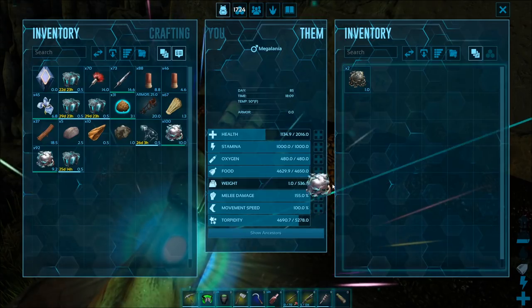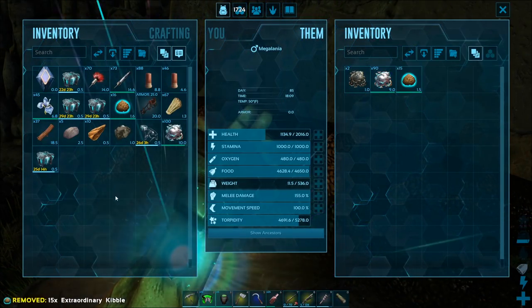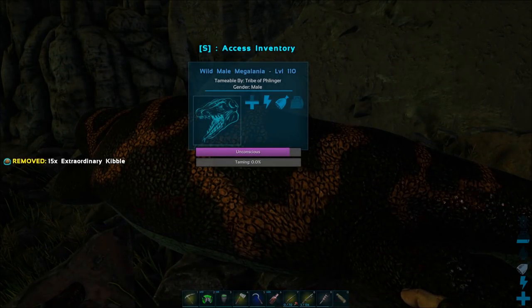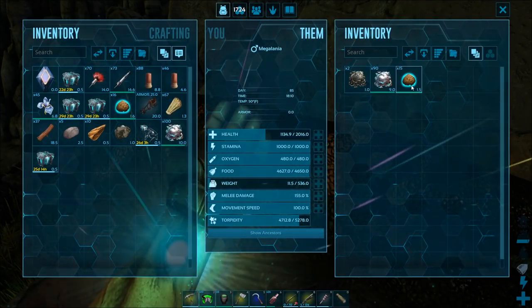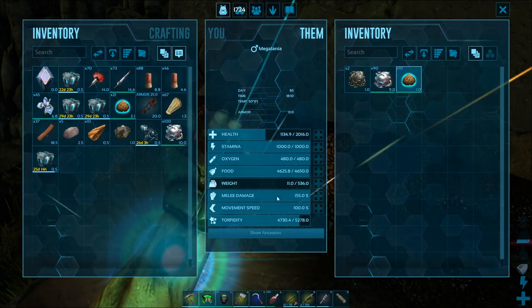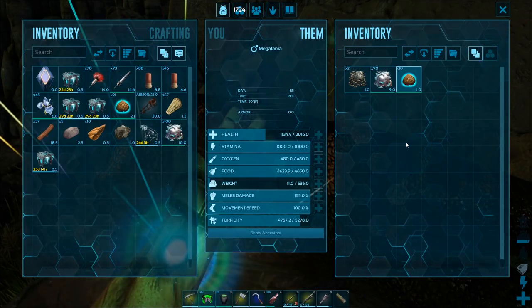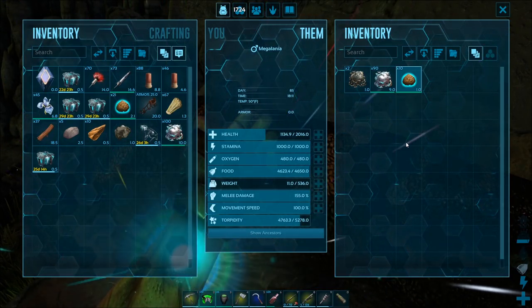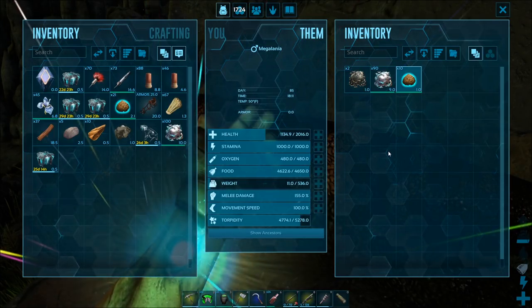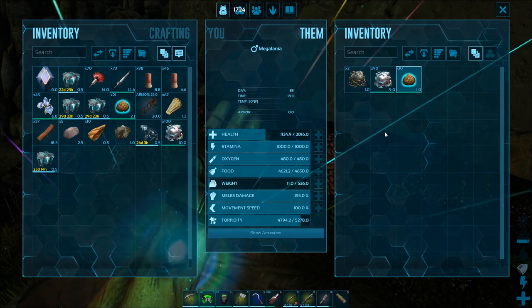Now with the kibble, they're going to take a lot of kibble, and their food goes down wicked slow — each one of these kibble takes up 120 food. Make sure you're aware of that, because you're going to be in it for the long haul if you come in here and try to tame one of these things. So just be aware of that.